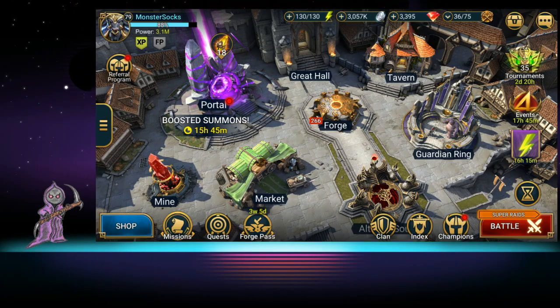A lot of players go wrong by hoarding energy — they pull all their potions, keep the bar full, and then wonder why they're not leveling fast. Passive energy is the most effective way of keeping your character moving, leveling your heroes, getting gear, and progressing. Passive energy — I'll say it again — is the best way to make sure you are constantly able to play the game and keep your characters moving.